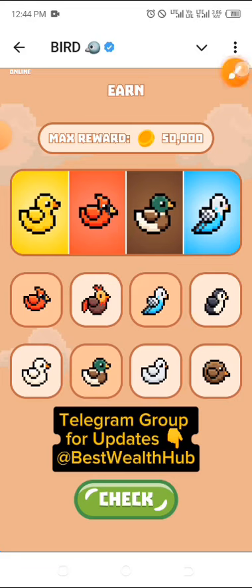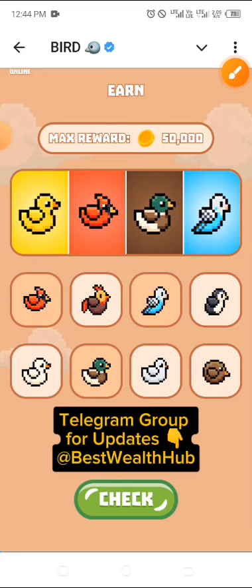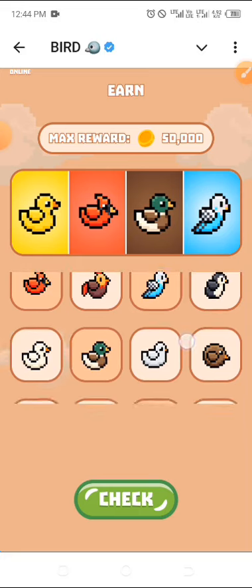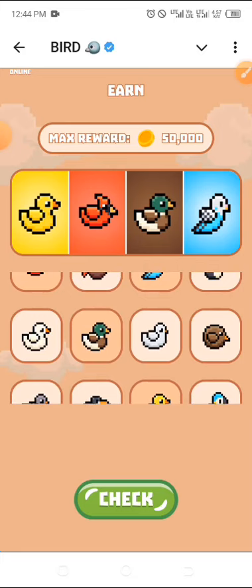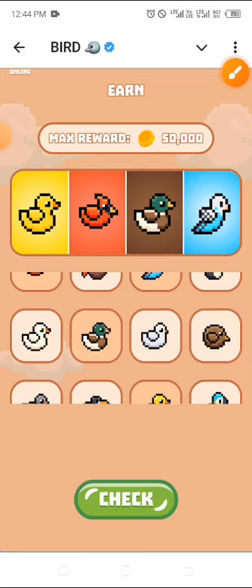...you're going to be seeing the ones arranged right at the top. Since they are all arranged in order, what you're expected to do is pick from the same position where I picked mine and you're going to be correct. Just drag it a little bit and make sure the head is showing like this. You can see all the ones right at the top and also the ones down here.